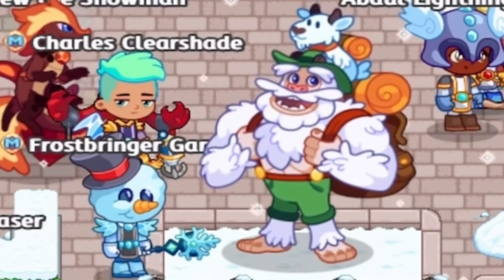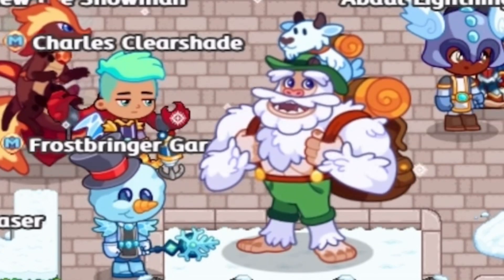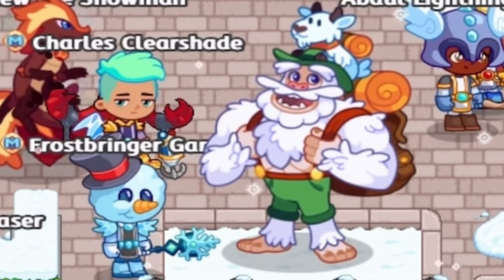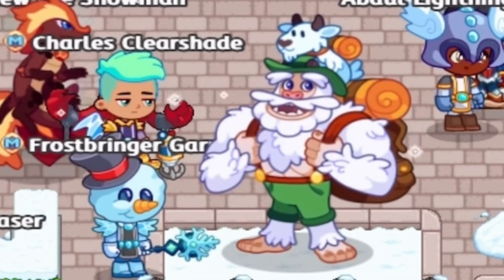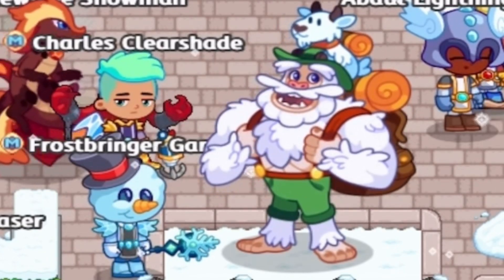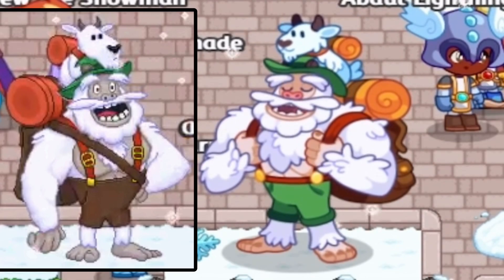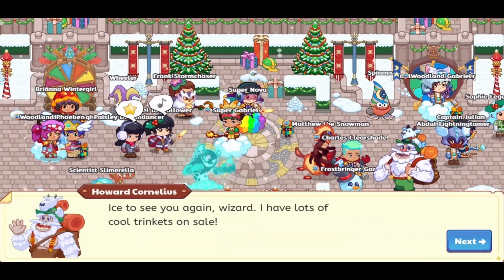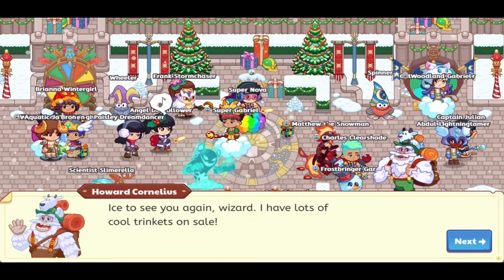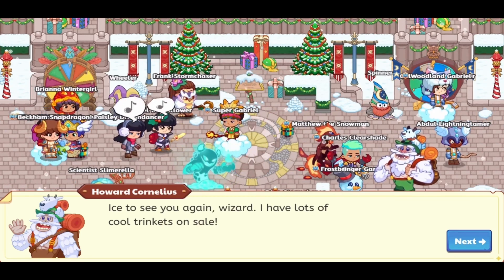Let's take a look at Howard Cornelius over here. He has had a pretty massive reskin. He is now in HD, and there are plenty of differences between him and his original sprite. Here is a comparison — the differences are massive. That is what he looked like just last year. Even though he is reskinned, there is no reskin while he is talking; he still looks like he did every year while he is talking.